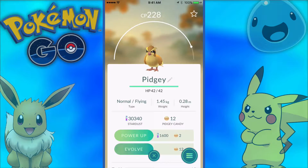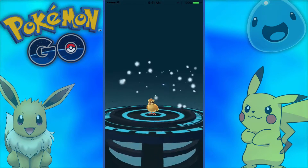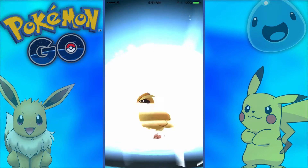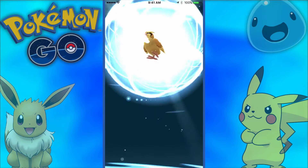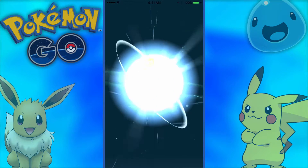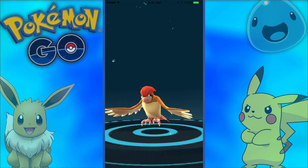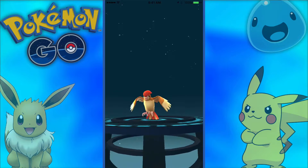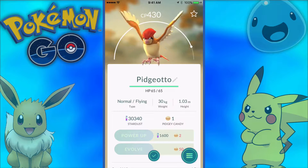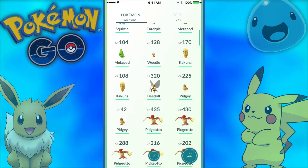We'll evolve one more Pidgey to see if we get another 400 CP Pidgeot. It'd be nice if we got another 400 — I think we will. Come on, 400 CP Pidgeot... 430! Nice, I will take that. We got a bunch of good ones there.